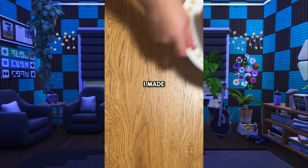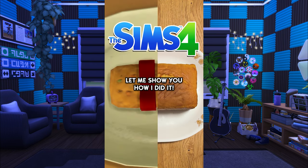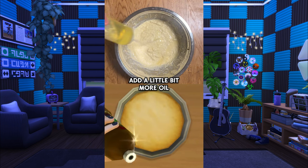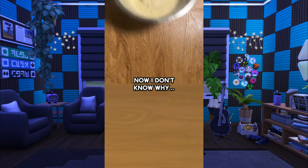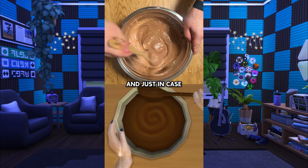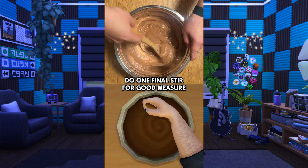And that's how I made the Welcome Wagon Fruitcake from The Sims 4 exactly how it's made in-game. Let me show you how I did it. As usual, dump your ingredients into a bowl and stir it to finish mixing the batter. Add a little bit more oil and stir it up nice and good. Now I don't know why, but when we transfer the batter to another bowl, it turns brown. Stir that up. And just in case, add more oil. Do one final stir for good measure.